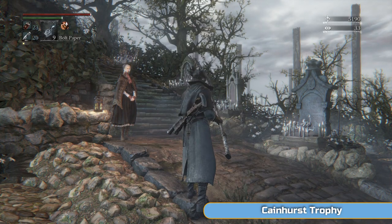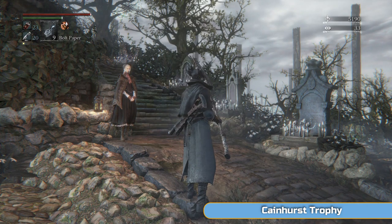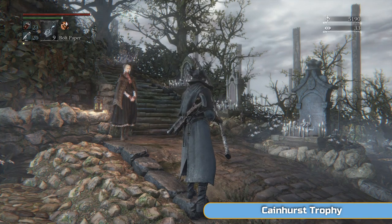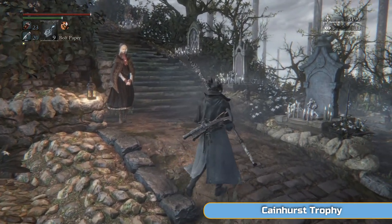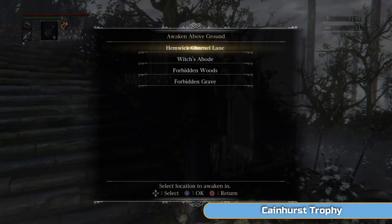Hi there, I'm Ben and welcome to part 8 of my full Platinum walkthrough for Bloodborne. We're going to Castle Cainhurst — that's what I'm calling it because that's what Annalise calls it. She's the queen of the place, the queen of the Vilebloods, and that's where we're going.